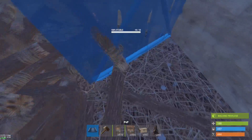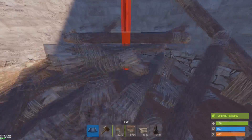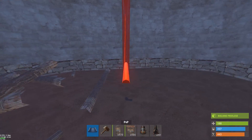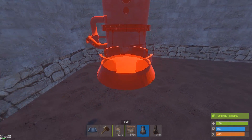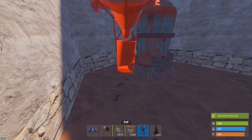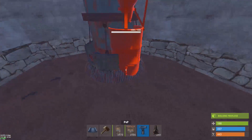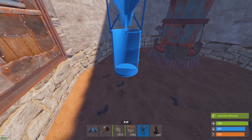Once those walls are up, go ahead and get rid of all this twig. Now you want to take your small refinery and tuck it as close as you can in the corner — this thing is really picky about placement. You just want to get as close as you can into one of those corners. Worst case, you can put the water catcher on the other side if it doesn't fit. I had a little trouble but luckily found a spot.